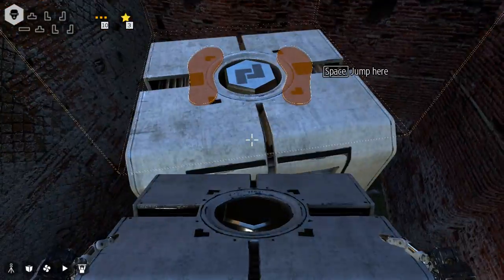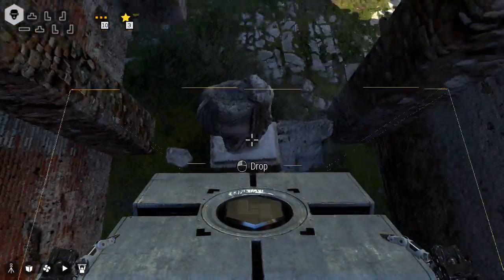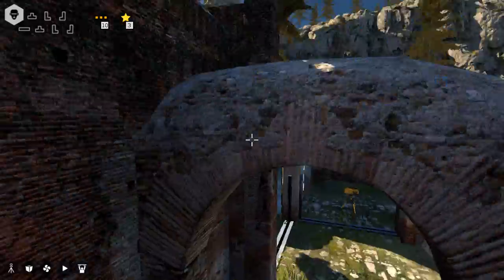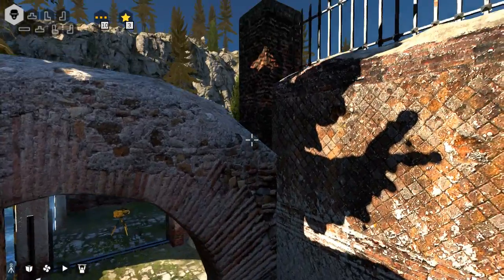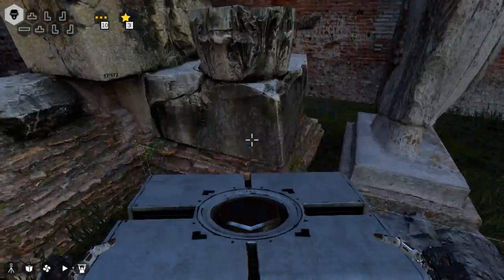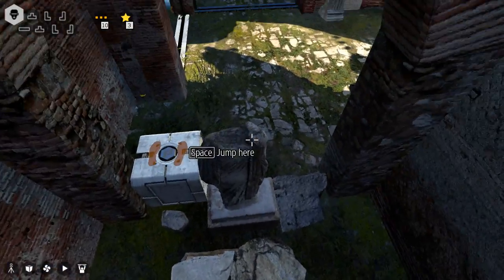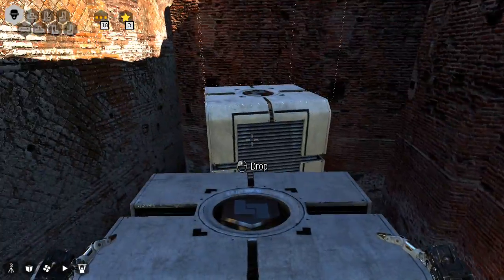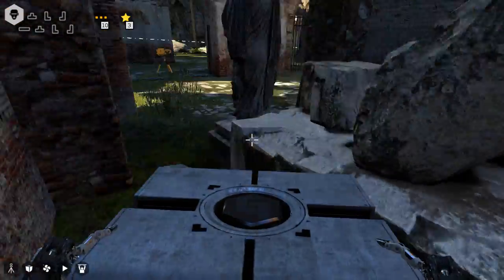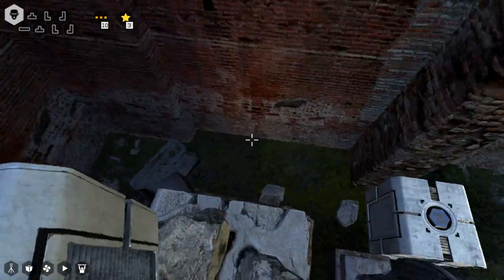Get that. How would one get on top of that? Yeah, that's not gonna work. I think if I don't see an assisted jump, then it's probably not what I'm supposed to be doing.